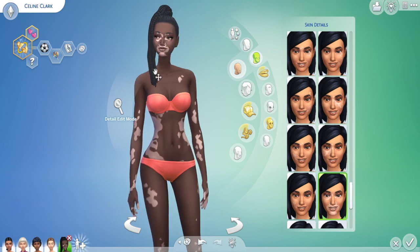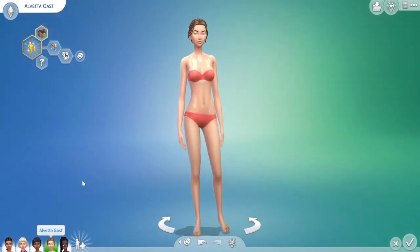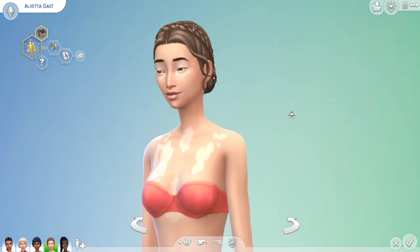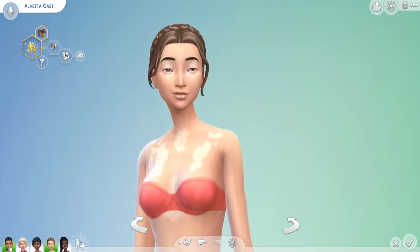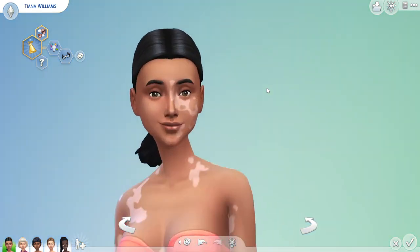This is a deeper-skinned Sim, so the look is a little bit more pronounced here. I have a Sim of a lighter skin tone color and she has the Vitiligo, and it is a little bit less pronounced. And then over here I have a Sim that is more of a medium skin tone, and this is what it looks like.